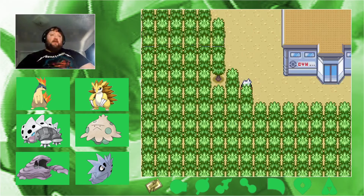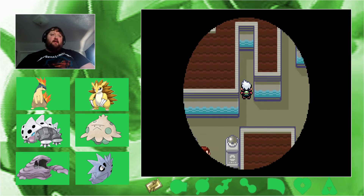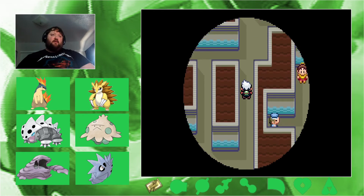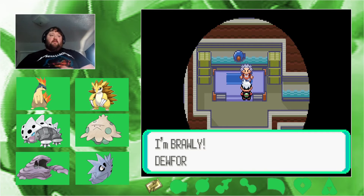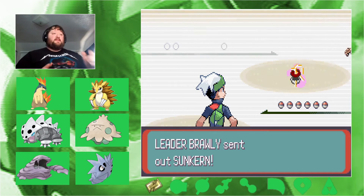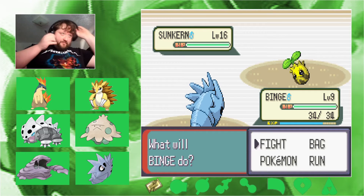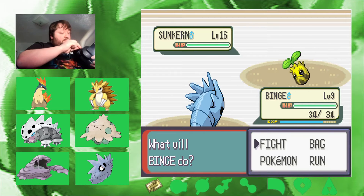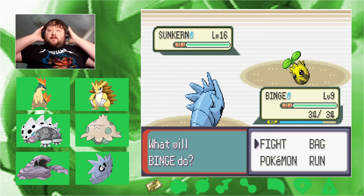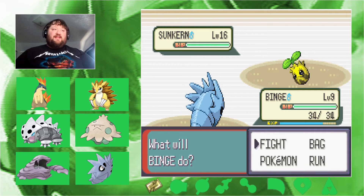The team isn't quite up to level, but I think I have a good enough team to deal with whatever he throws at me — unless it's like a Kyogre, in which case I was never going to be ready. No speed-up from this point on. Leader Brawley wants to fight — he's got a Suncurrent. My headphones are dying, hold on one second.